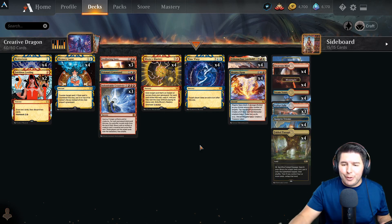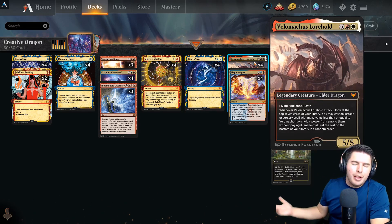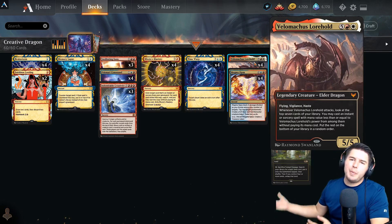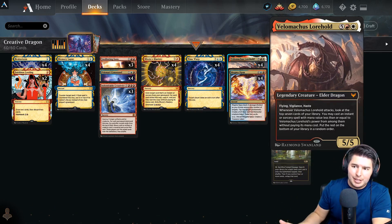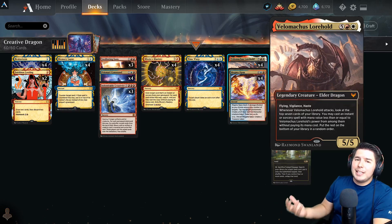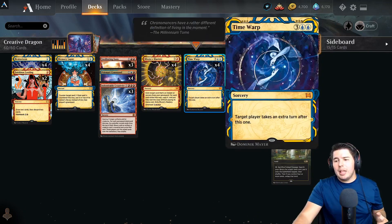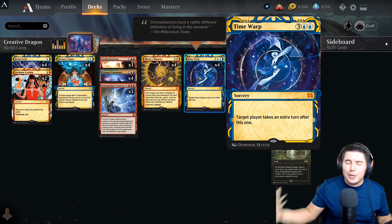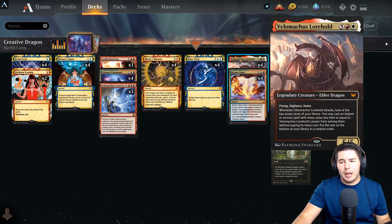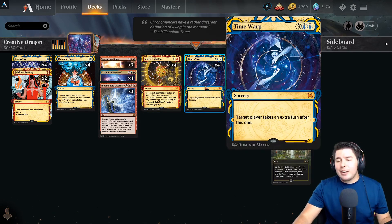Some of it isn't anything new - Velomachus Lorehold is a sweet card to be bringing out early if you can, and then you just do crazy busted awesome stuff. When Velomachus attacks and we get a free spell with five mana or less, that means you can find and cast a Time Warp and take an extra turn after this one, do it all over again with our Velomachus. If we hit a Mizzix's Mastery we also get to cast it again, finding our Time Warp in the graveyard.